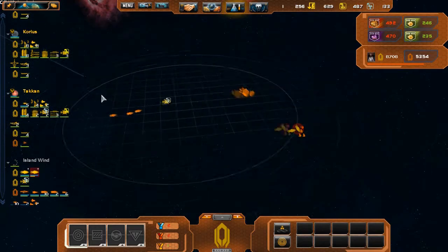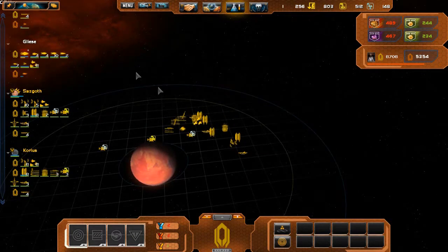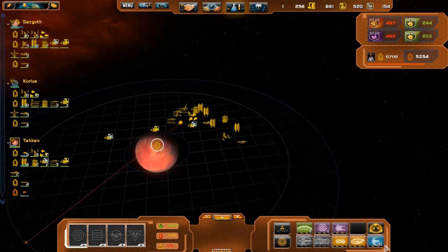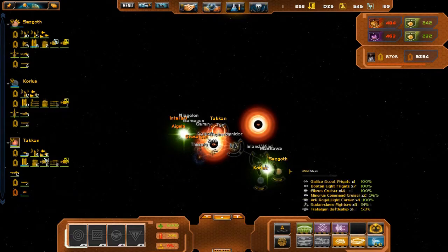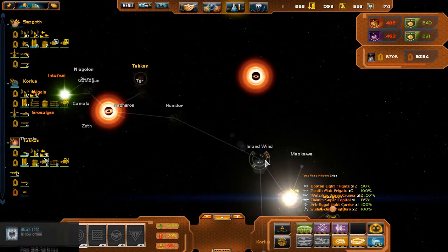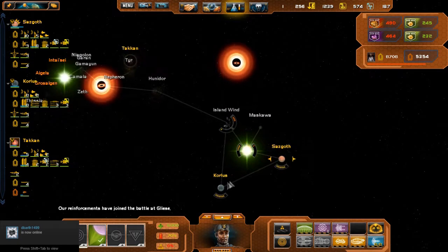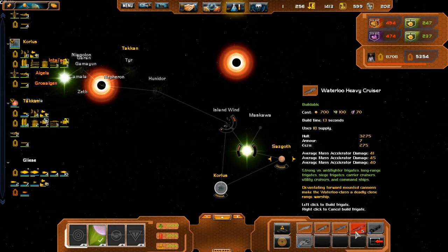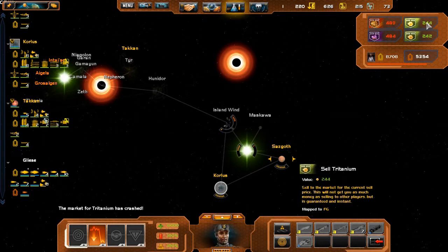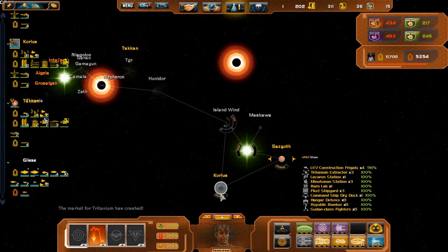Ready for FTL. As soon as we can start getting more Waterloo cruisers out, we are good, we are square. The enemy fleet won't be able to touch us. Eight of these cruisers are gonna be a massive benefit to our fleet.